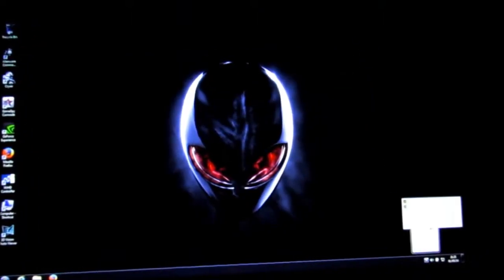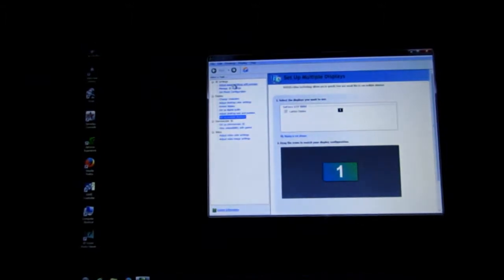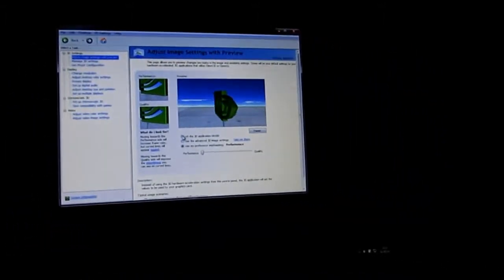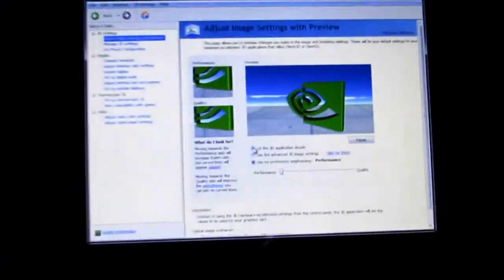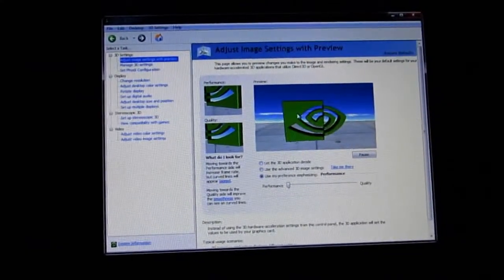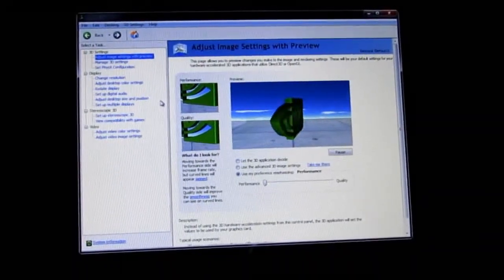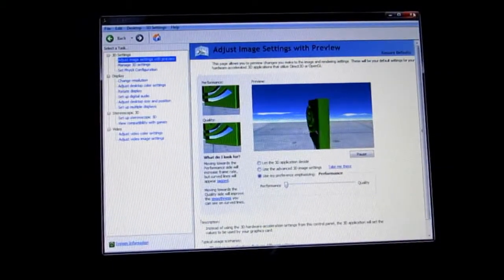Let's go into the settings now — Control Panel, NVIDIA, 3D settings. I just set it to performance as advised. Though with Crysis being a 2007 game and this being a 2011 laptop, you should be able to play on full quality settings without issue. Let's close this.